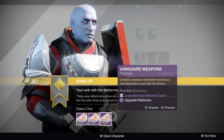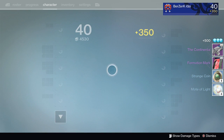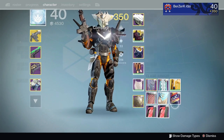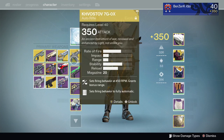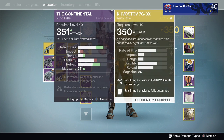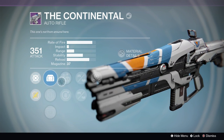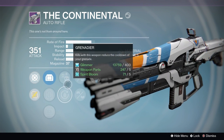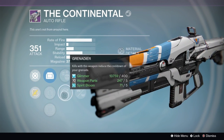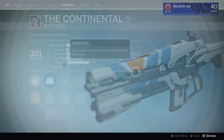Next up we got a Vanguard Package. I'm hunting for that Continental Auto Rifle — the new one. Hell yeah! The Continental Auto Rifle and a Titan Mark! The Titan Mark is 350, and the Auto Rifle is 351. Whatever — at least I got the Continental. Perks: Grenadier, Third Eye, Crowd Control, Smallbore, Feathered Mag. Crowd Control, Smallbore, and Third Eye might be pretty good, but that's not exactly what I was looking for.